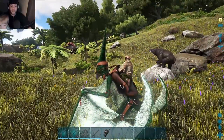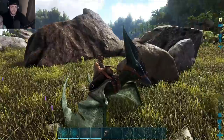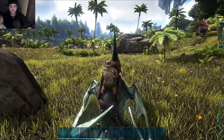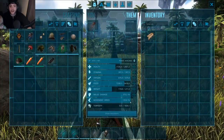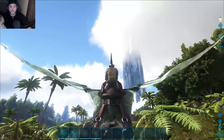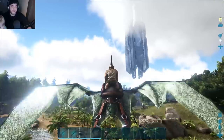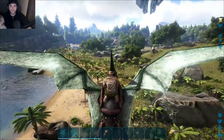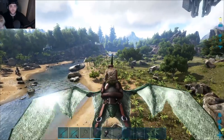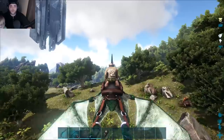There is one thing I want to point out — the Flyer Nerf is real. It is absolutely insane. I flew like maybe a hundred meters and I'm already out of stamina. I want to point out you cannot increase movement speed at all. I'm stuck at 135 and that is it, and my stamina goes down super fast. There's a crazy little chicken and a whole bunch of Spinosaurus, but we have not found a horse yet.